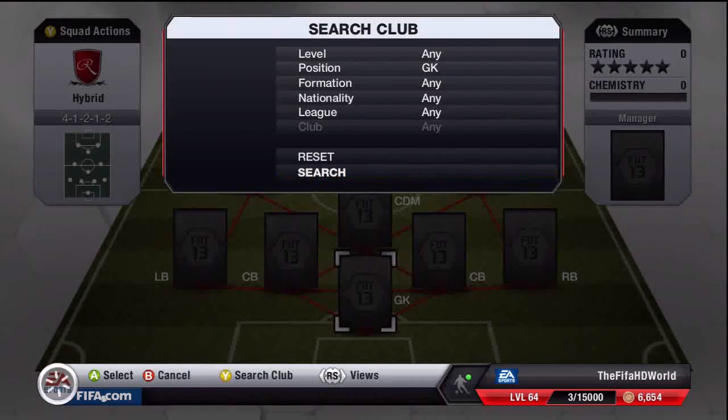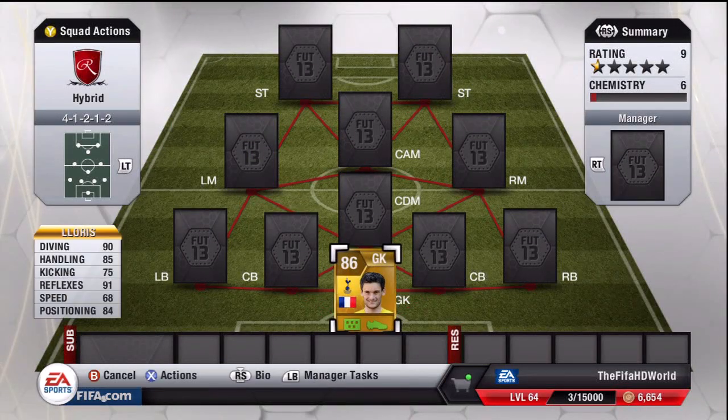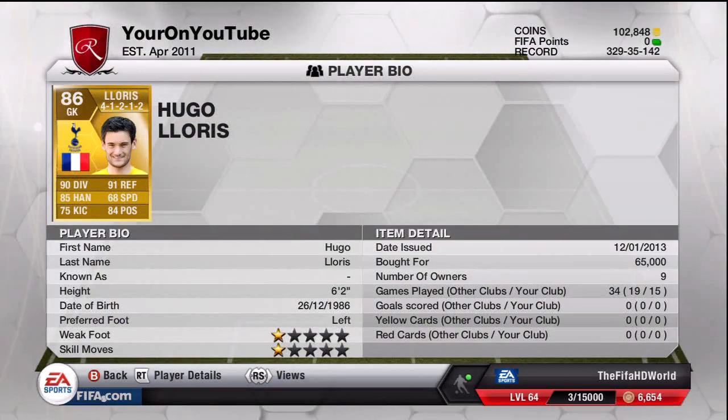Starting in nets, we have the best goalie in the Premier League: Hugo Lloris — what an absolute beast. 90 diving, 85 handling, 75 kicking, 91 reflexes, 68 speed, and 84 positioning. He's 86-rated, plays for Tottenham. I paid 65,000 coins for him. He made a triple save off the line which was insane, and I played a guy with TOTS Messi, Ronaldo, and Casillas and managed to beat him in the Gold Cup final. Lloris was outstanding.